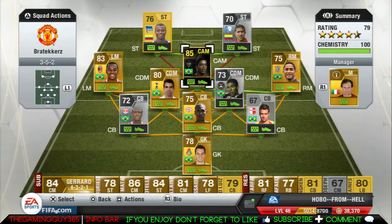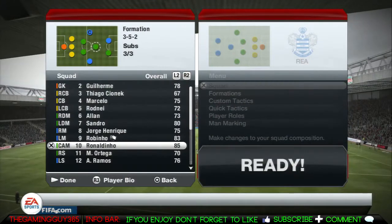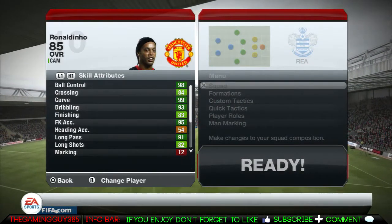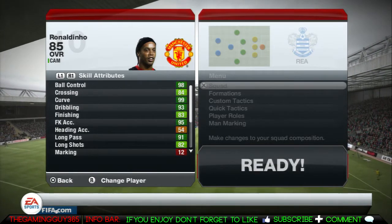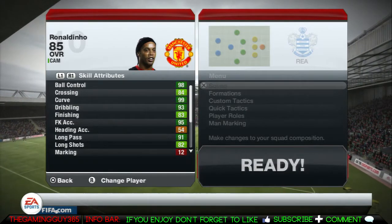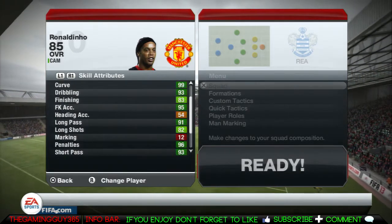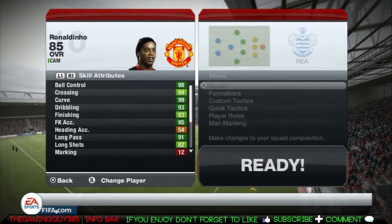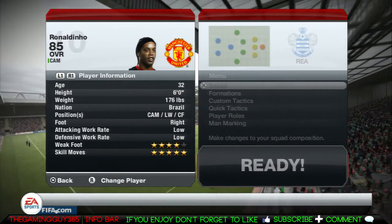He's a five-star skill player with four-star weak foot. The team I'm playing him in isn't the best — the defense is overpowered, the wingers are just fast, but the attackers are the best. Going on to his in-game stats, he has 98 ball control, 84 crossing, 99 curve, 96 free kicks — just a bunch of high stats.